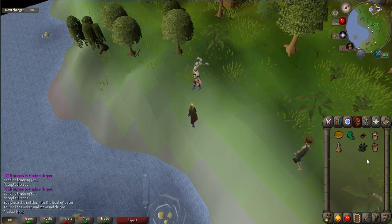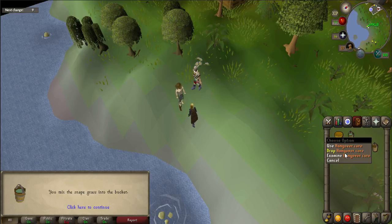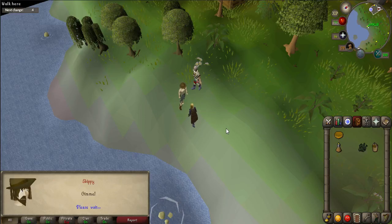Now you'll need to make the hangover cure. Use the chocolate dust on the bucket of milk, then add the snape grass. Right-click on the hangover cure and use it on Skippy to complete the mini-quest.